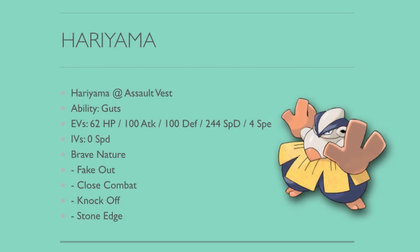Next is Hariyama — the same EV spread I used at the 2014 World Championships with Guts and Assault Vest. Guts means you can switch into Thunder Waves and Will-O-Wisps and that'll actually increase your damage output. If your opponent burns or poisons you by accident, you can take advantage of it. Brave Nature with Fake Out, Close Combat, Knock Off, and Stone Edge. I chose Stone Edge over Rock Slide or Ice Punch because I really needed a way to KO Charizard Y, and I also didn't want to deal with Wide Guard from Pokémon like Aegislash. Stone Edge's accuracy is a bit shaky, but it can still KO Charizards, which was really important.